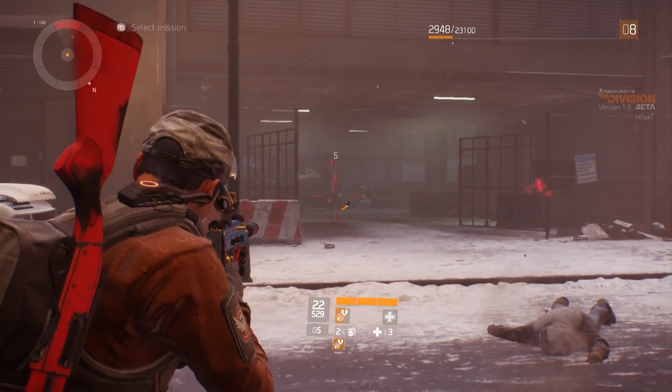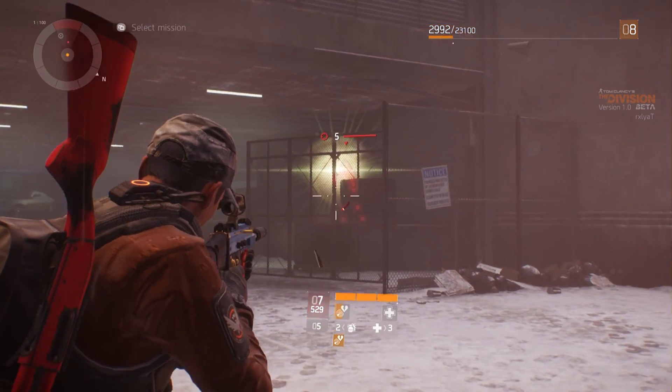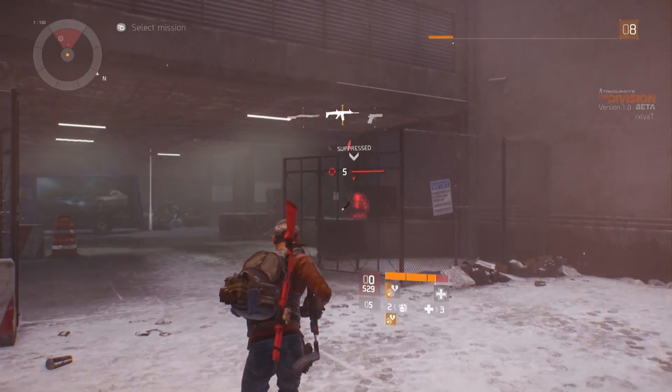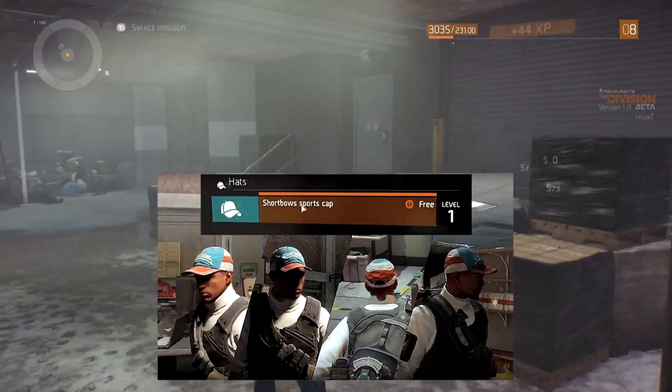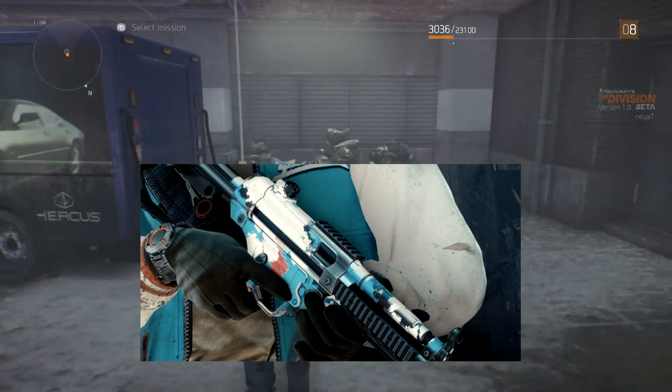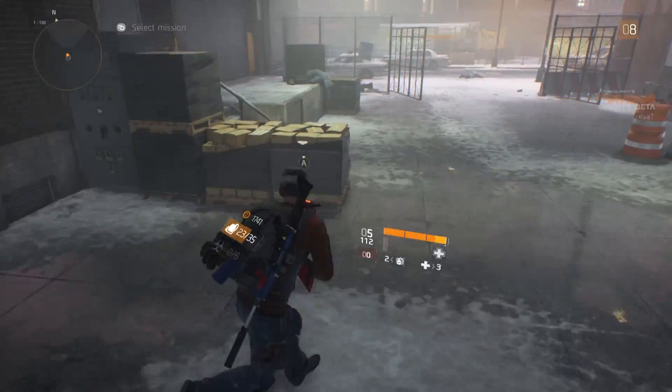The last thing in this episode is what you'll receive for playing the closed alpha and closed beta sessions. For the closed beta it's a Short Bow Sports Cap, which looks all right — I'm quite surprised it's only that. For the alpha you get a really nice looking weapon skin, and I did play in both of them, so I can't wait to receive these and run around with them.